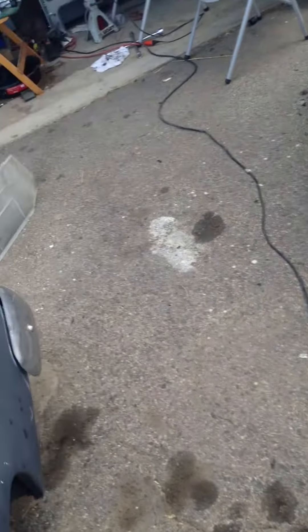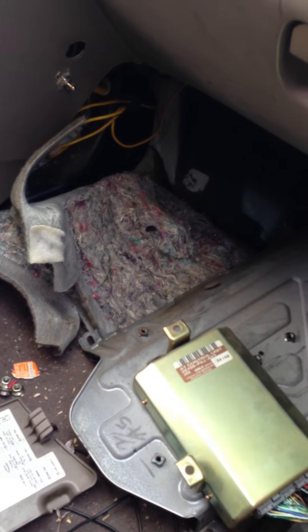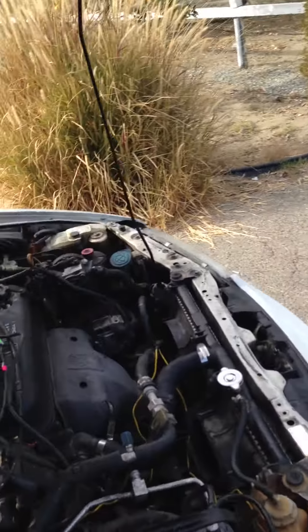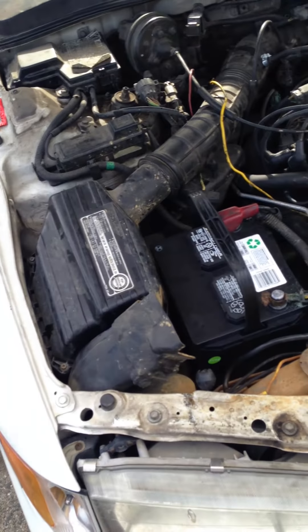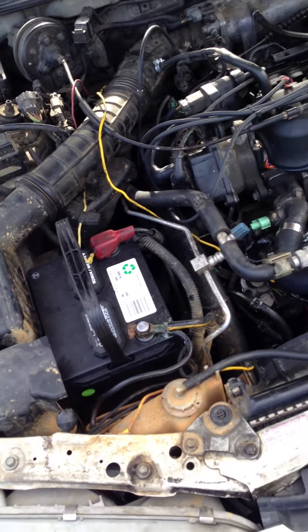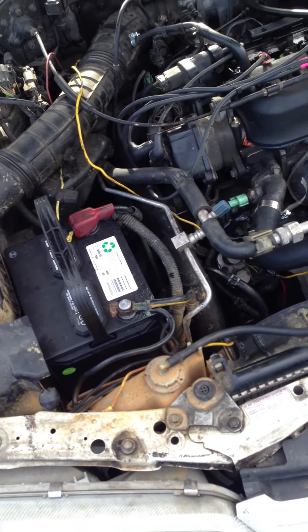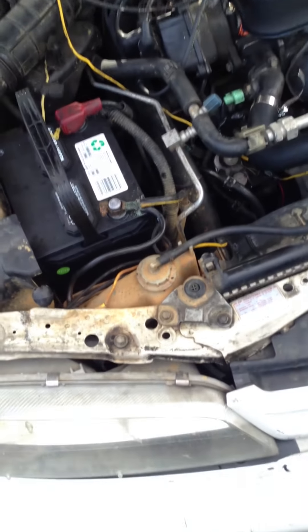It wouldn't turn on, so I jumped it with this little thing — that's how it was giving me those codes. But it was all dirty and it's missing a screw, so it might be a little bit loose. I'm assuming since it was a little bit loose, that's why it wasn't spinning well. There was a bunch of buildup in there, but I got it fixed.